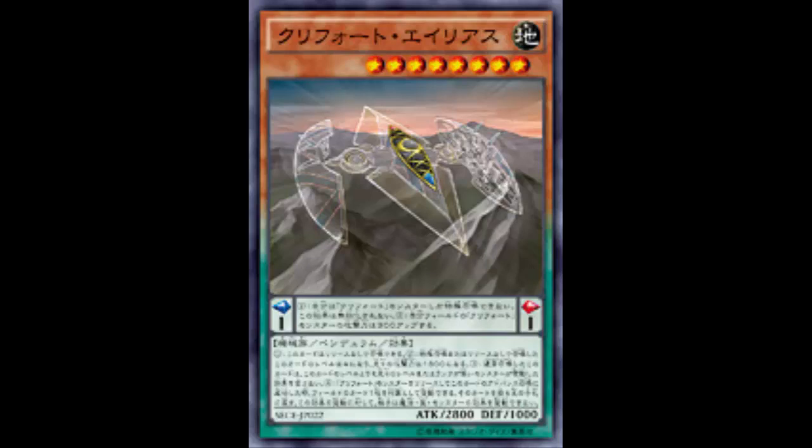He's only a little bit better than Archive. Archive when tribute summoned bounces a monster. This guy: tribute two, target a card on the field, return it to the hand, and your opponent cannot activate cards or effects in response. So if they were thinking about skill drain chaining or something — well, skill drain is already on the field so it wouldn't matter anyway. But yeah, I don't know.